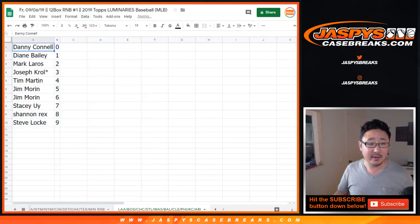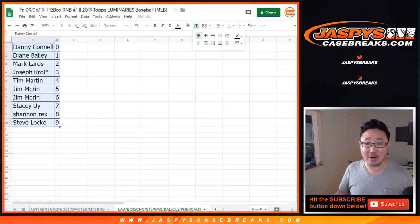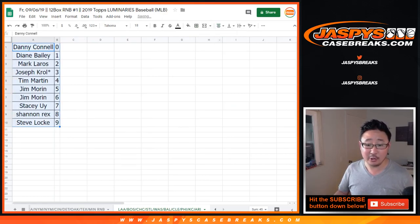Let's order these numerically. And Danny with zero — you get any and all redemptions, including one of one redemptions, only for those teams in that tab right there. So there you go, ladies and gentlemen. We've got one more number block to do and then we're in Breaksville. Check it out — JaspeyCaseBreaks.com. Bye-bye.